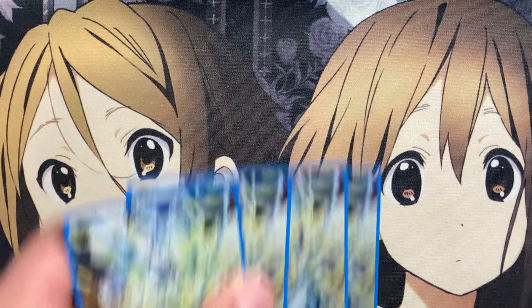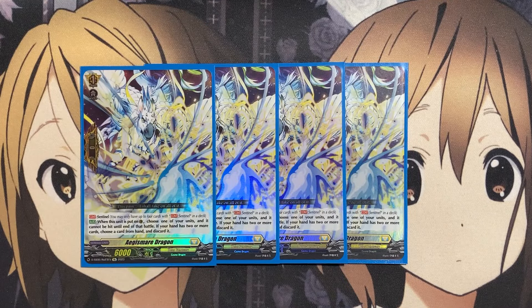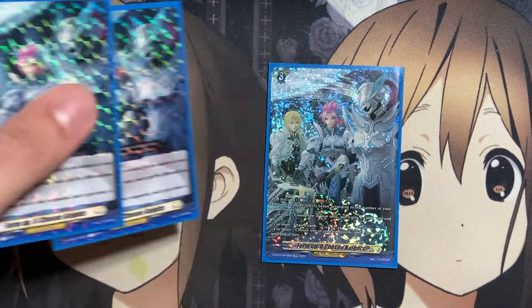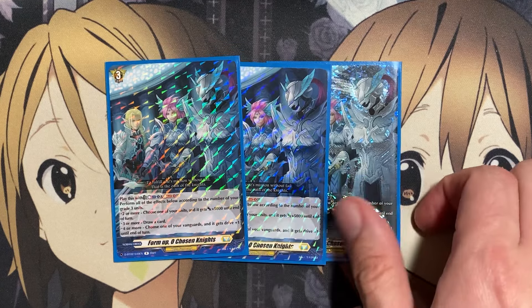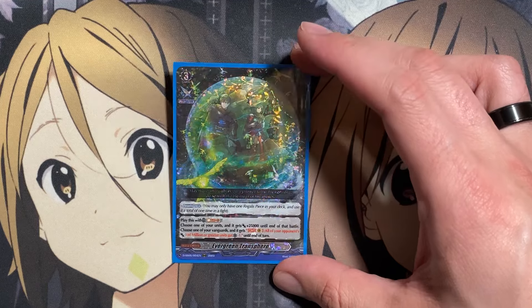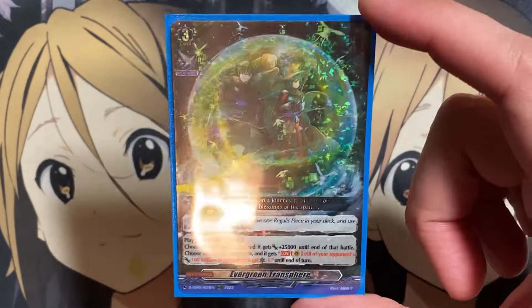We're also running four copies of our Sentinel, Aegis Mare Dragon. We don't want to run Elementaria Sanctitude because we're running enough orders and don't want inconsistent hits — we'd reveal four cards off the top of the deck with our ride deck and miss out on potential units to call to rearguard. Three copies of the order Form Up, O Chosen Knights — play it with counterblast one and soulblast one, choosing all the following according to grade three unit count: two or more gives plus 5,000 to one unit, three or more draws a card, and four or more gives your Vanguard drive plus one for added pressure. The last order is the evergreen Trancefiend — choose one of your units and it gets 25,000 power to end of battle, choose one of your Vanguards, and all your opponent's 100 million or greater Vanguards get critical minus one, as an answer to opponents with an over trigger.